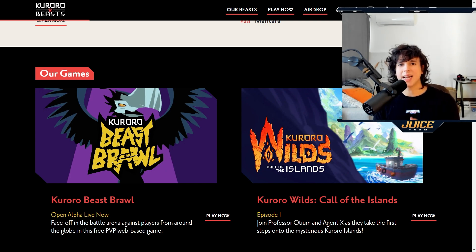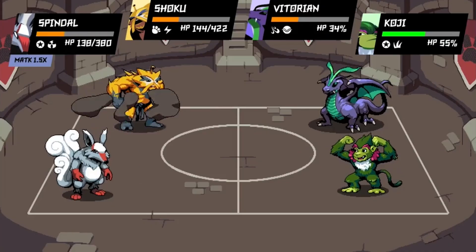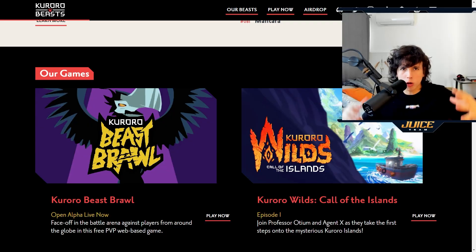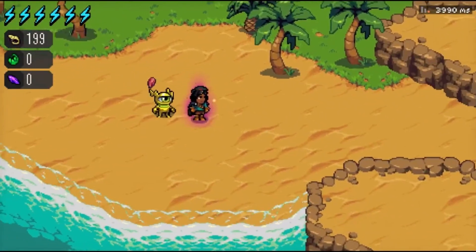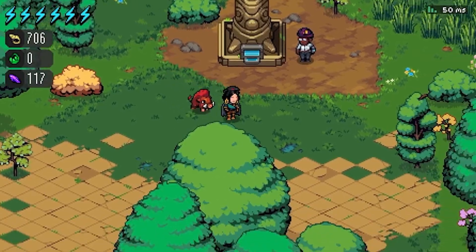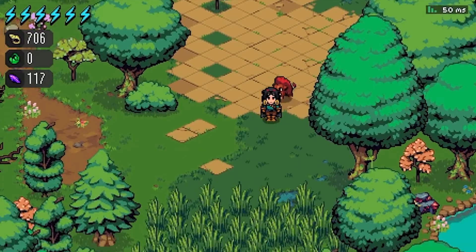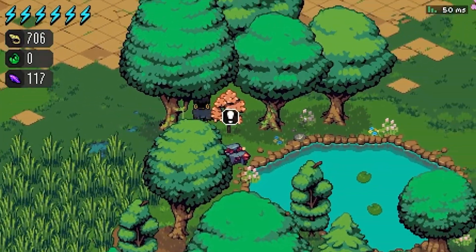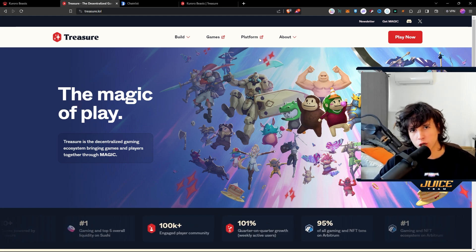The first thing you need to know about Kuroro is that it has two game modes. We have Kuroro Beast Pro, which is a PvP arena with your creatures, and we also have Kuroro Wilds, which is an adventure mode with your creatures. This adventure mode is something similar to the Pokémon games you'd play on your Game Boy, and that is my favorite game mode — the one I'm really looking forward to.